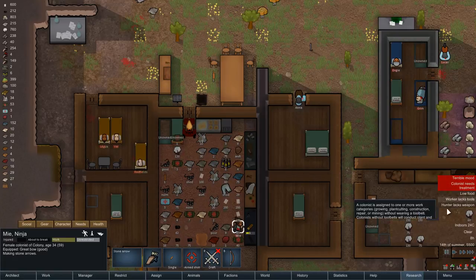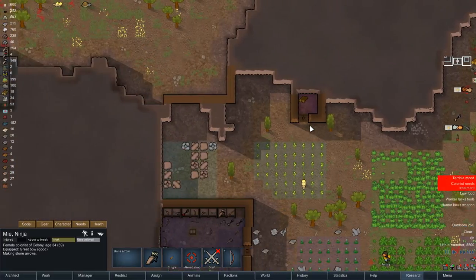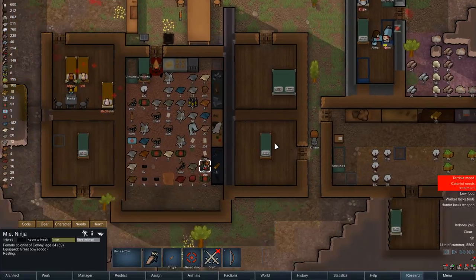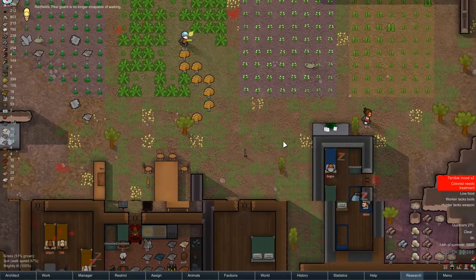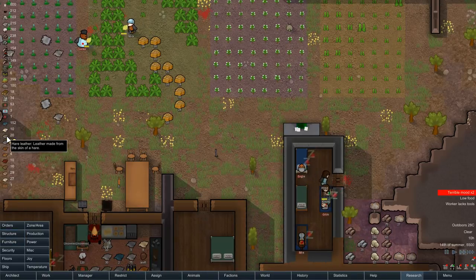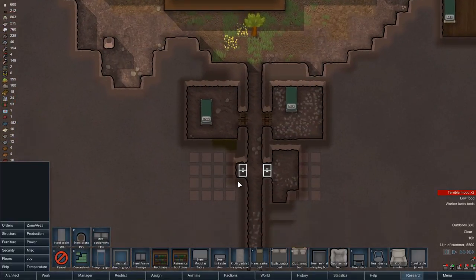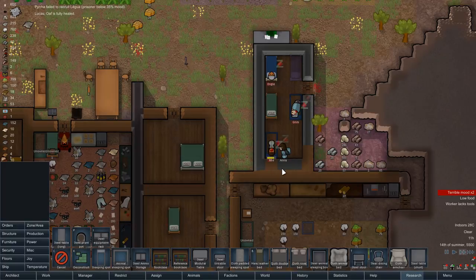Hello there, Sherry Rocks here, welcome back to RimWorld. So we've had a little bit of action in the last video with the invaders coming — that reminds me to deconstruct that wall again. We need colonists to get treatment. Let's get you some rest. And NG, have you got any injuries? Nope, you're good to go. Might deconstruct this and put another bed in here. Nice — he's just healed.